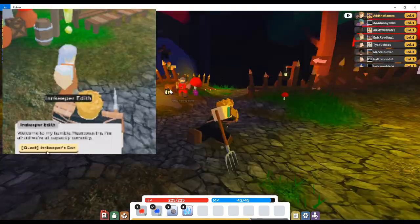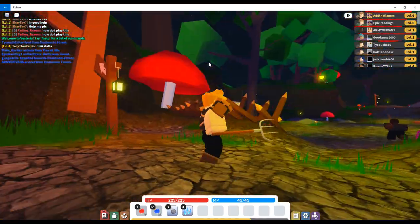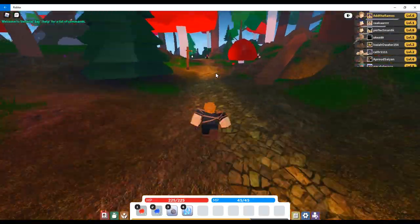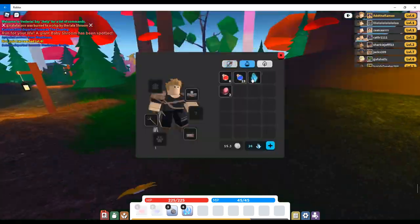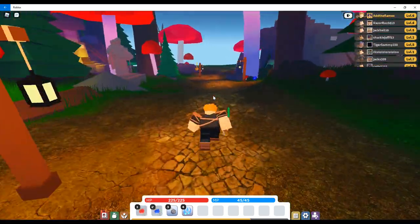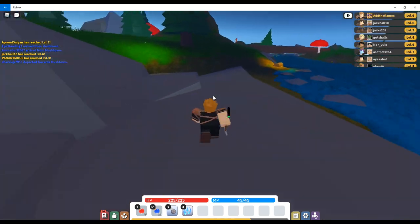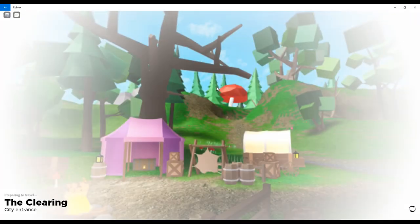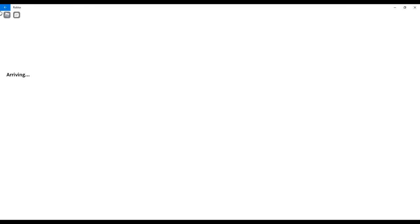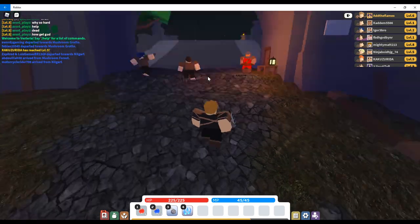Now we have to do the old lady's quest. For this quest, we have to go from Mushtown to Nilgarth. I'm going to speed the video up because if I don't, it will take a while. Once you're here, you cannot go through the direct path - I'll show you why.